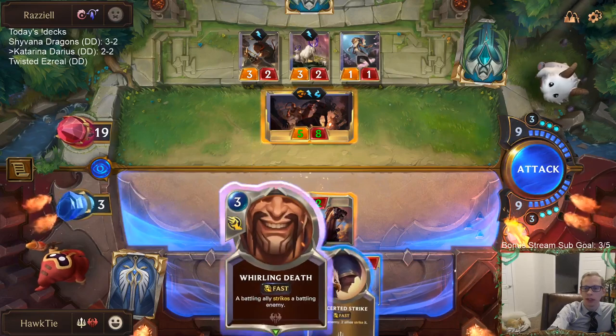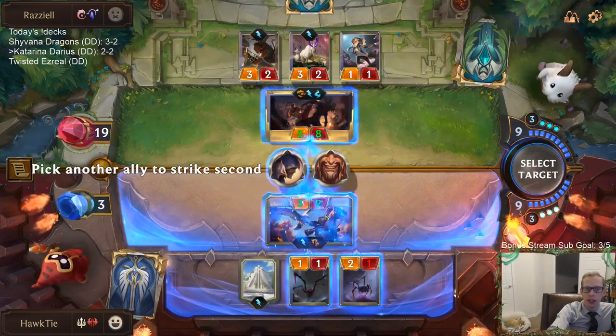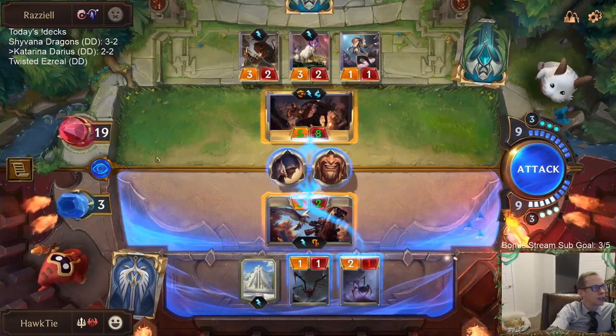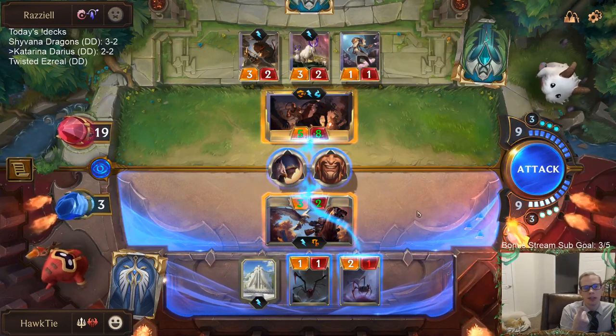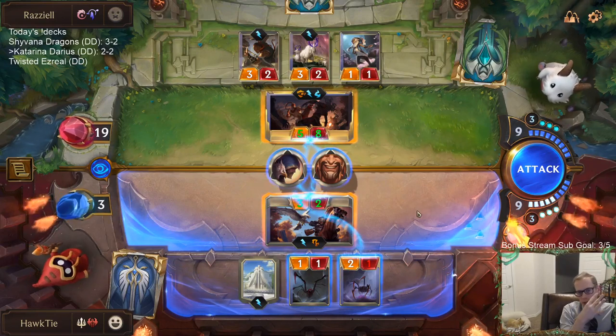So I do this — Whirling Death and Concerted Strike. We know this is an Invoke card that costs three or less, so for the spells: Moonsilver does nothing, Equinox is too slow, Crescent Strike is slow, and the two-mana Spell Shield is also too slow. This will kill it.